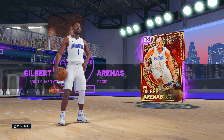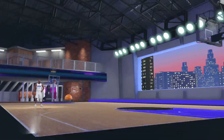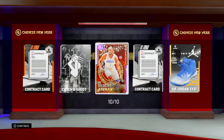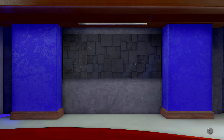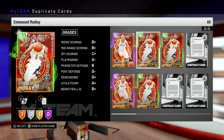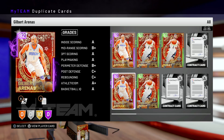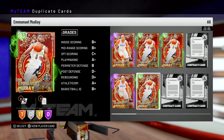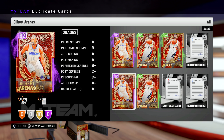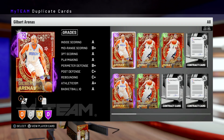So now I've pulled two Gilbert Arenas. I'll flip them on the market and try and work back to another one. But look at those Amethysts — three of them. Three wasted packs, two Gilbert Arenas. I already had one after I bought a single pack — paid 17,000 MT for it. There we go. I'll cut it off and leave it there.